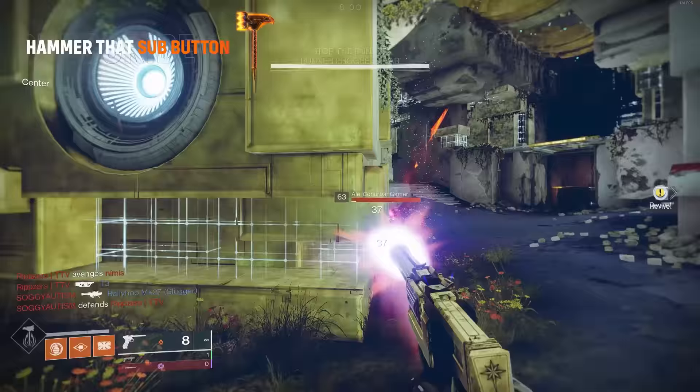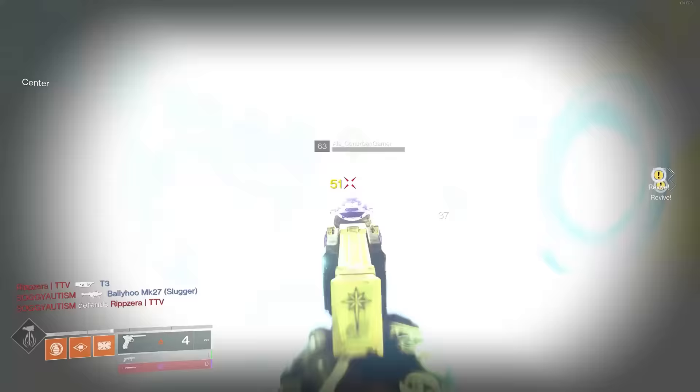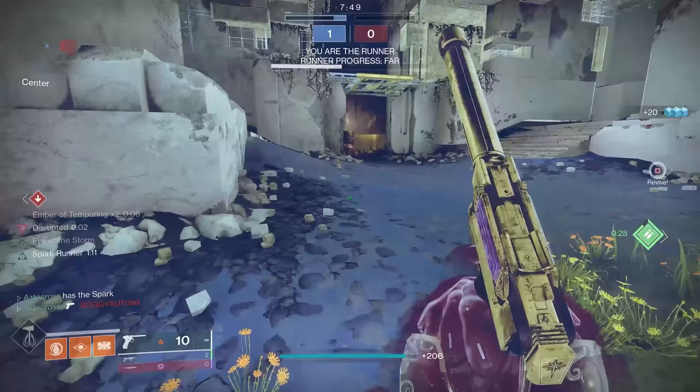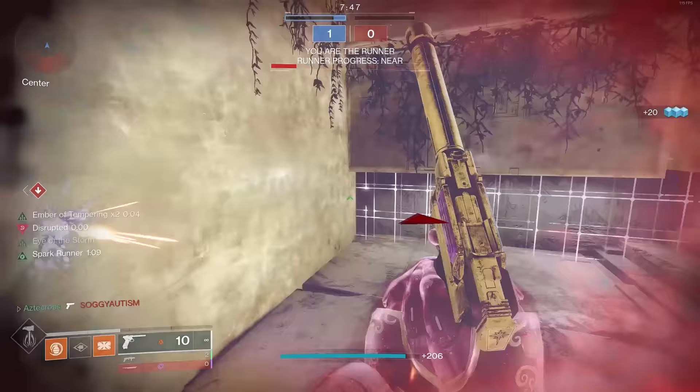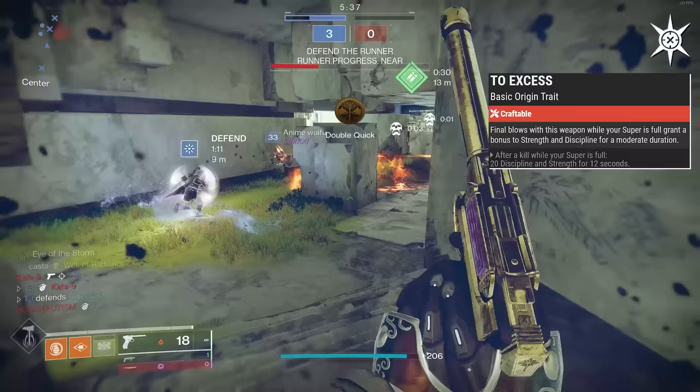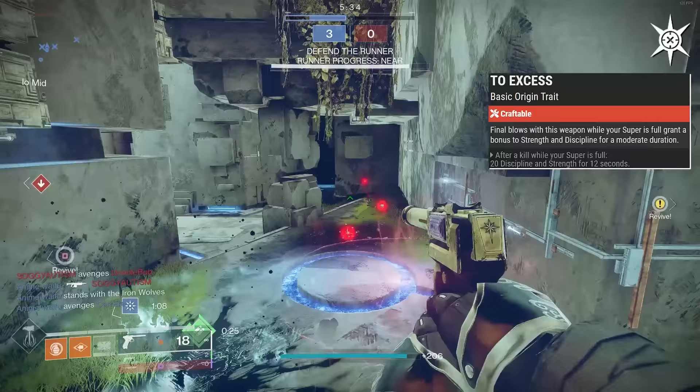My only complaint right now about sidearms this season is not that sidearms are bad — Drang would be perfect for PvE content — it's the fact that anti-barrier sidearm is not working, hence why the majority of this gameplay is PvP. Being a new weapon, Drang also comes with the Excess origin trait, where final blows while your super is full grant a bonus to Strength and Discipline for a moderate duration — essentially adding 20 Discipline and 20 Strength for a full 12 seconds. This actually pairs with the artifact mod for this season, which boosts this even more.